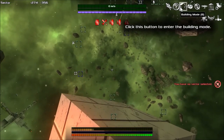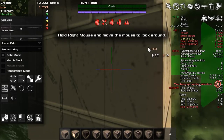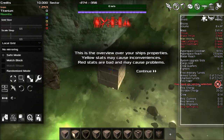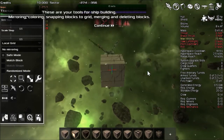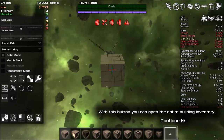We're going to click that building mode button. Welcome to building mode — here you can build, modify, and arm your ships. Hold right mouse and move the mouse to look around. This is the overview of your ship properties — yellow states may cause inconveniences, red states are bad and may cause problems. Over here are your tools for ship building: mirroring, coloring, snapping blocks to grid, merging, and deleting blocks. You can open the entire building inventory, and this is the default ship block — average price, average durability, no special abilities.